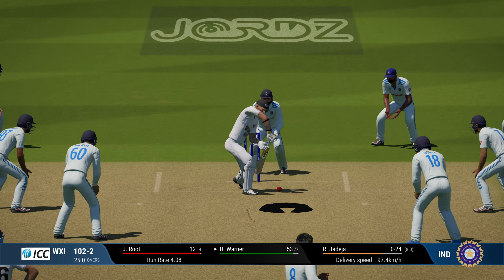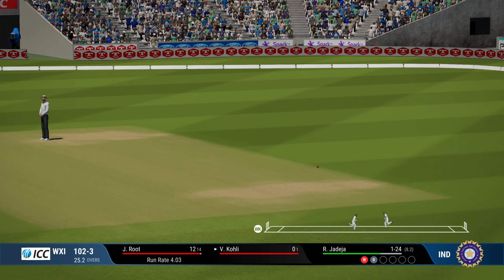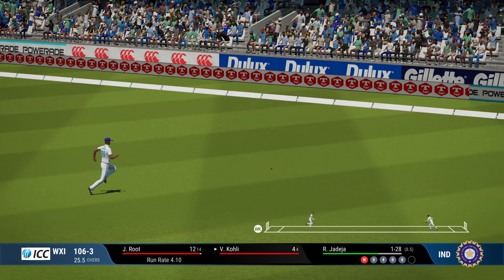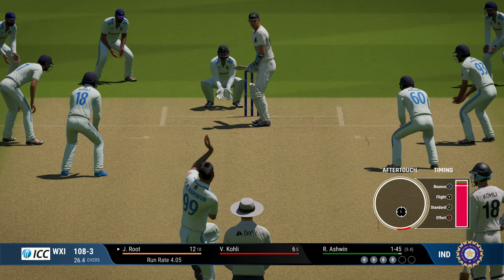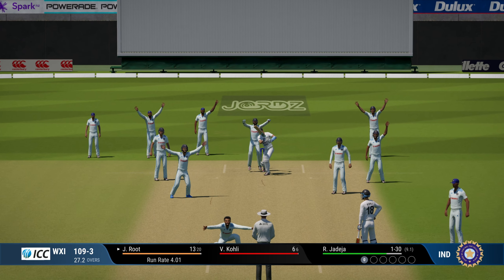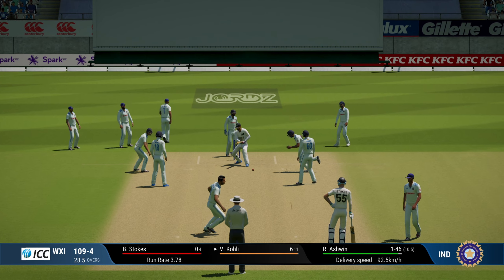Finally! That's a fine delivery and an excellent catch at leg gully — Warner goes for 53. Dangerous Warner is out. Rathkoli coming in gets a boundary off the second delivery. At times I try to bowl wide outside the leg stump to catch them off guard — get a top edge while sweeping — but more often than not it will go for a boundary with this field set. Jadeja gets good bounce there. 109 for 3. Joe Root completely plays the wrong line — and Jadeja gets a wicket! That is a big wicket, Joe Root goes for 13.